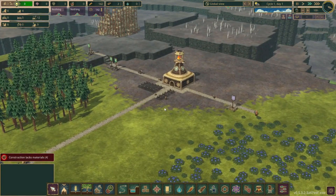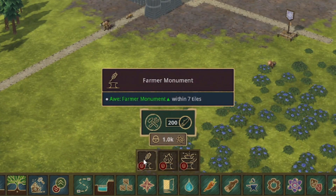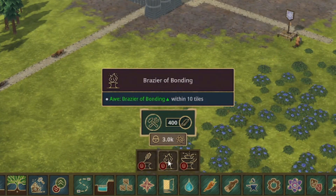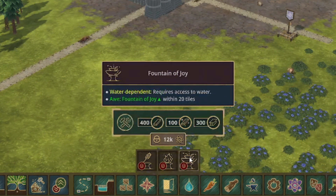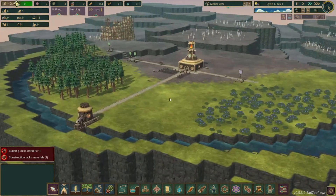For this series I have three goals and they're all related to monuments: once we can get the Farmer Monument, the Brazier of Bonding, and the Fountain of Joy — that's when I'll feel like we've completed this walkthrough.